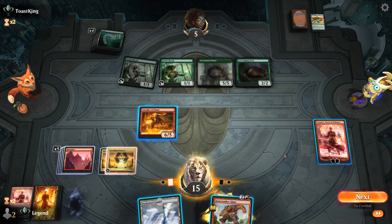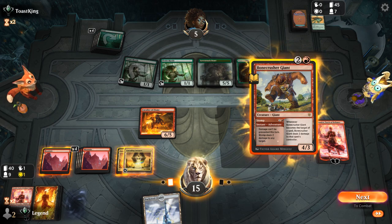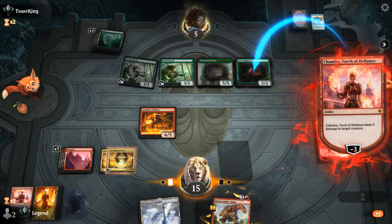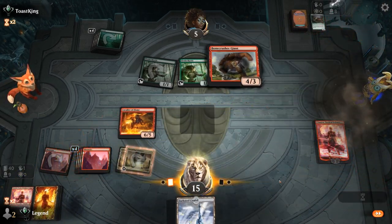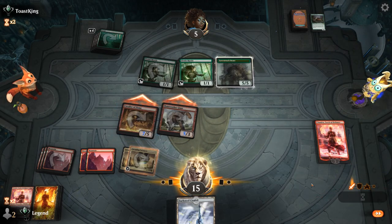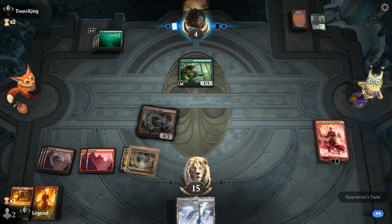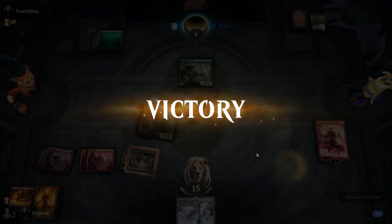We kill the Ooze, play Bonecrusher, pump it twice — then the Beast trades for Cavalier, the Elf chumps, and we're left with a Bonecrusher and a Chandra. That sounds good enough. They're not allowed to tap the Elf to activate Ooze, otherwise they'll just be dead. We can attack — Beast trades, Elf chumps — and our opponent concedes. Another great performance from Chandra lining up against those four-toughness creatures.